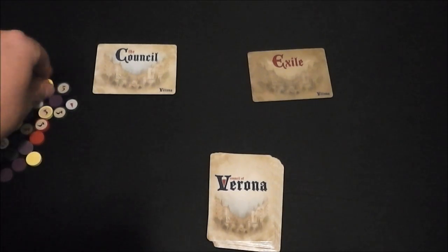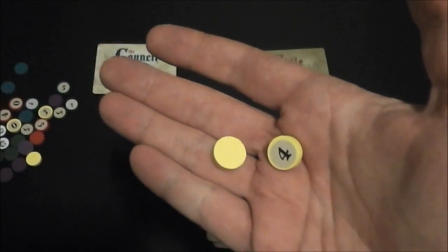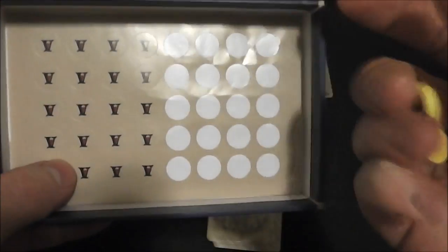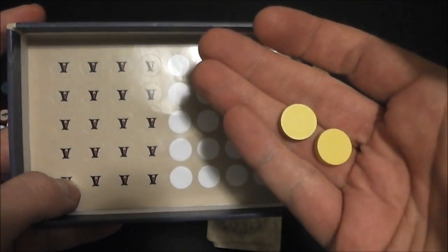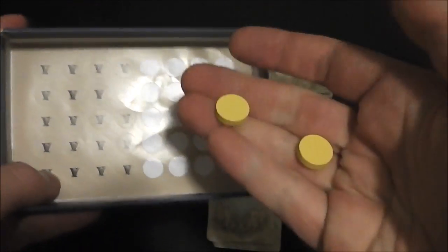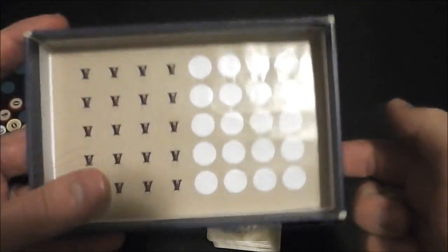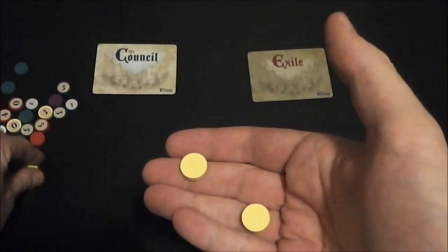Each player is going to get a set of these wooden discs in their color, and you can see they're sort of single-sided. Based on recommendations from a note left in the box, I have not put the stickers on here. I'll probably screw that up and the stickers will be just enough shifted. I have a particular player in my group that will definitely eyeball the position of the sticker, and that way he'll always know that the yellow 4 is this disc based on how minutely I've misaligned the sticker. So I'm choosing to play without them. Most players can go ahead and attach them, but I'm just going to leave them off.